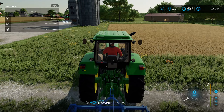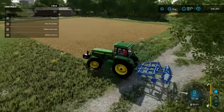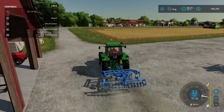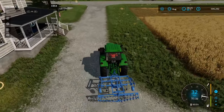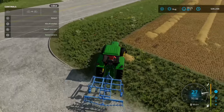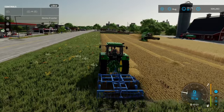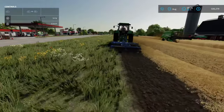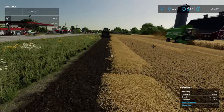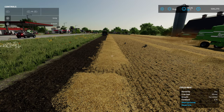We're going to grab the tractor with a cultivator on the front weight and cultivate this wheat field that we've just harvested. We'll start in the opposite corner and hire a worker. It's overlapping the field slightly but it won't cultivate the verges because it doesn't recognize those as a field. We're going to cultivate this straw into the ground.